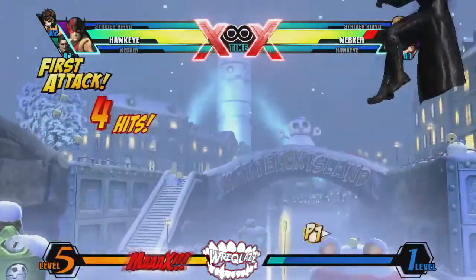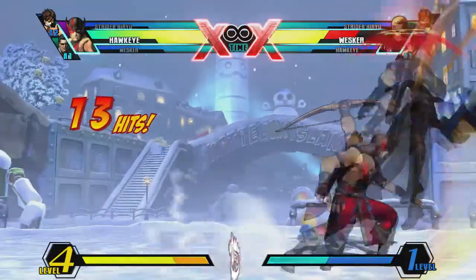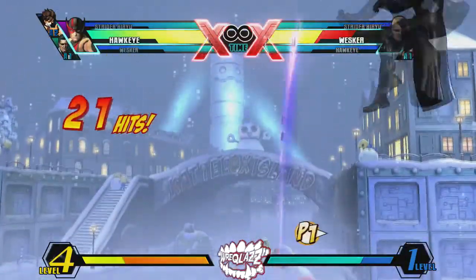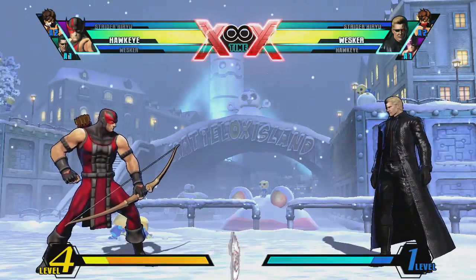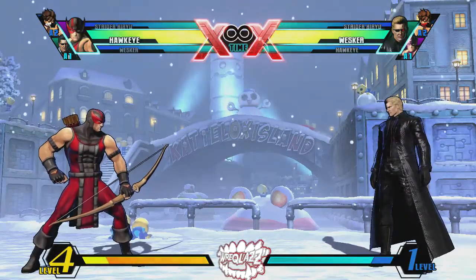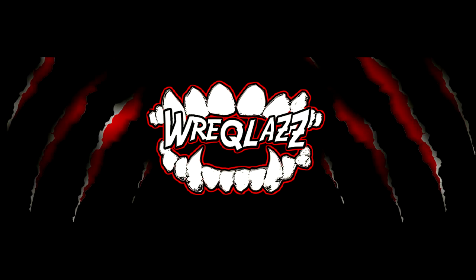Now, I showed you what happens if you're neutral teching. There's also something else you can do to kind of mess with people. You can delay your arrow, and as you can see it hits really funny — it makes Wesker go back and forth like that. It gives you nice time to set up, nice time to throw. That's just a little something you can dabble with that I like.